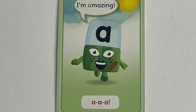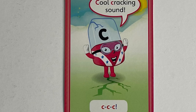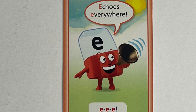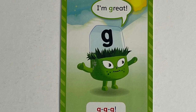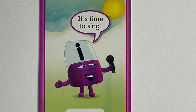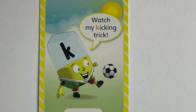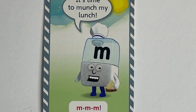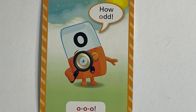First up we've got A — A says I'm amazing. Got B, I'm the boss of the band. C, cool cracking sound. D, I love drumming. E, echoes everywhere. F, flying is fun. G, I'm great. H, I'm in a hurry — huff huff huff. I, it's time to sing. J, I like to jump. K, watch my kicking trick. L, let me sing you a lovely lullaby. M, it's time to munch my lunch. N, no way, not now. O, how odd — of course, O doesn't really talk.